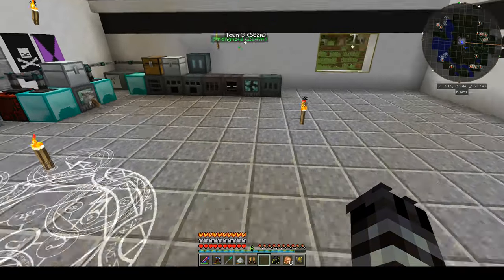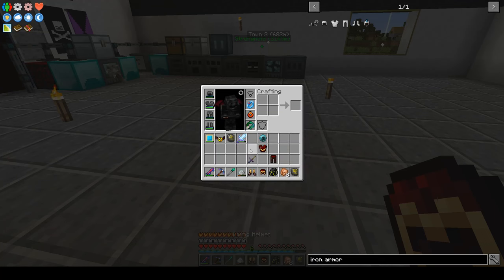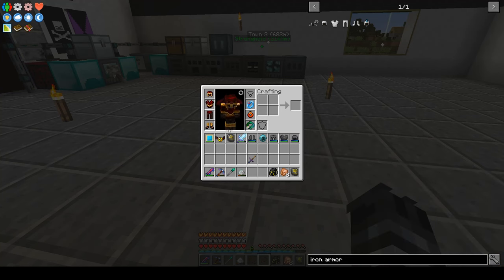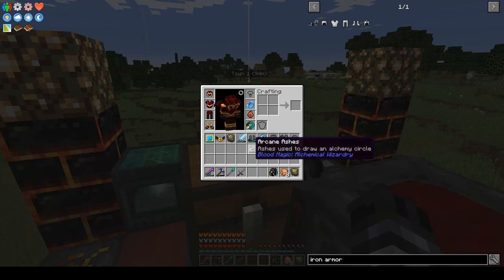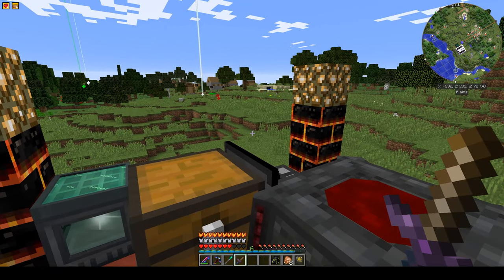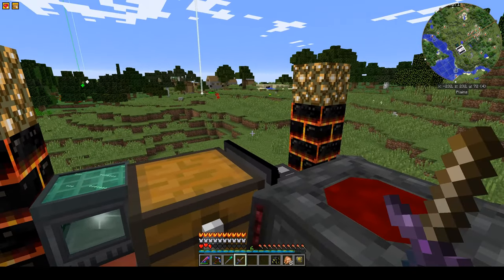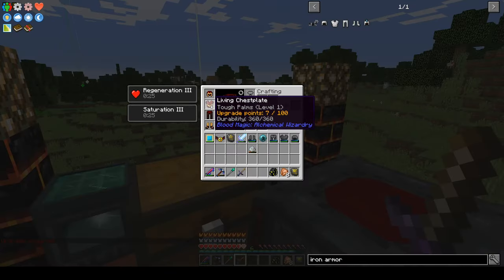There's the helmet, there's the boots. What this does is — we have the dark armor which is great, it's got triple jump and all kinds of capabilities — but we're going to switch over to using the living armor from Blood Magic. As we go through and do things in the world it actually upgrades and we get better at things. The first thing we can do is damage ourselves a bit and we'll eventually get upgrades.